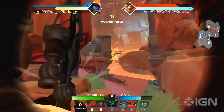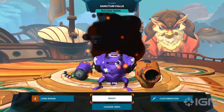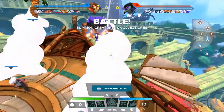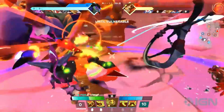Before a match begins you'll need to choose a hero, pick your build, and customize your hero. Once everyone readies up, the match will begin and it's time to jump off the airship. Rush mode is a brand new mode for Gigantic added for Rampage Edition.